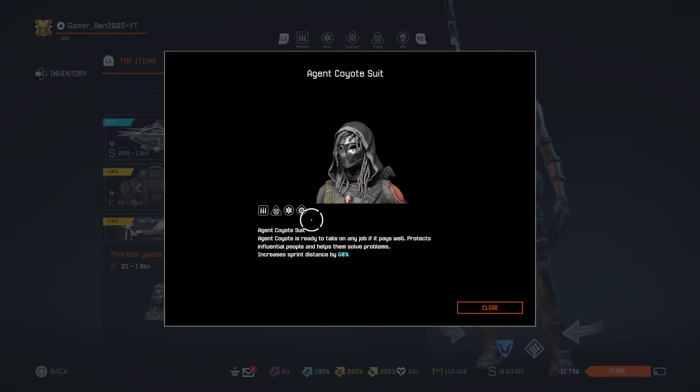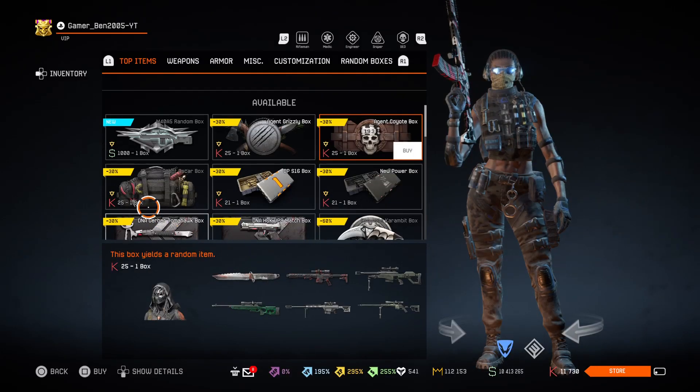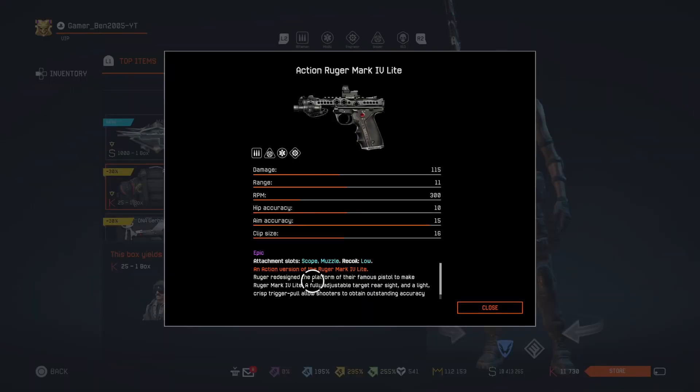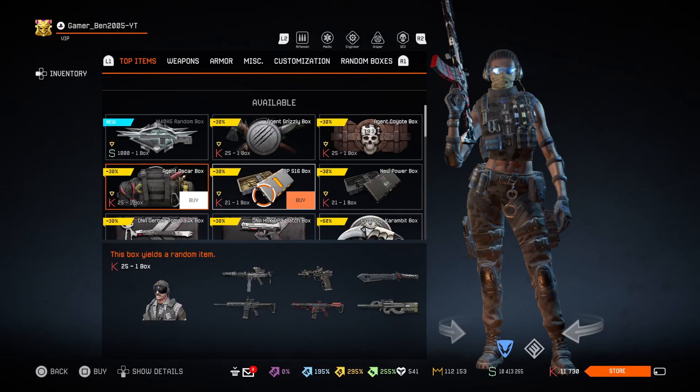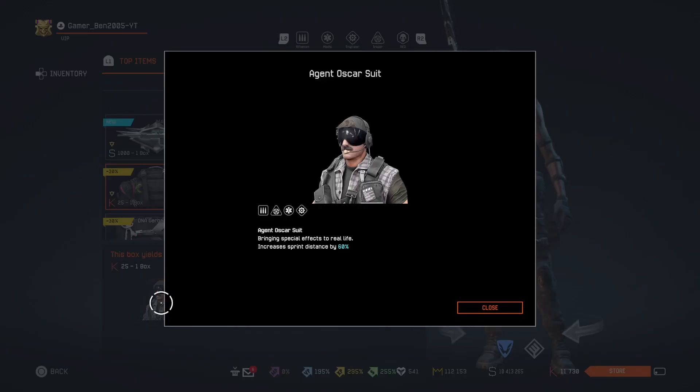Then we get the Agent Coyote box with the Survival Tantor Blade. And lastly, the Agent Oscar suit with the KH-9, the Ruger and the Bowie knife. All of them are decent, I guess. Pretty good skins, not gonna lie.